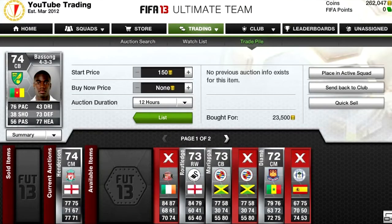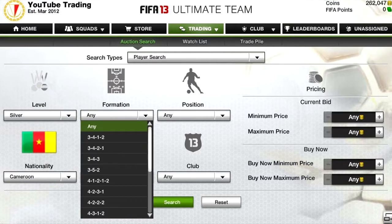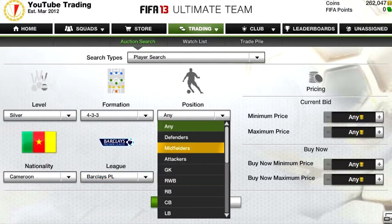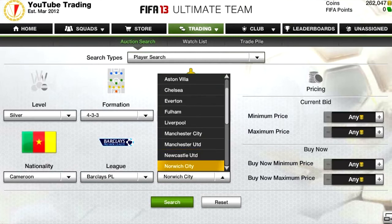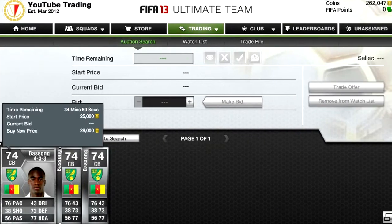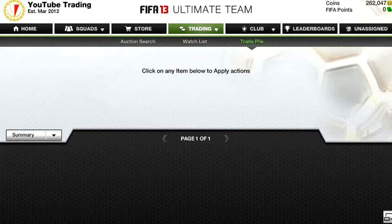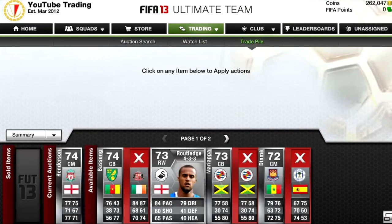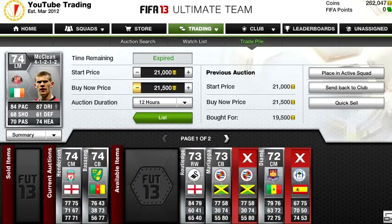We got this person here for 23,500. I need to check his price on the market as well. It is good to show you guys how I search for players and the market. This is on PS3 of course. He plays for Norwich — he scored on the weekend against Sunderland. 28 grand seems to be the cheapest on the market, so I am going to list mine up at 27 grand to get a quick sell. We will get 27,500 for him.